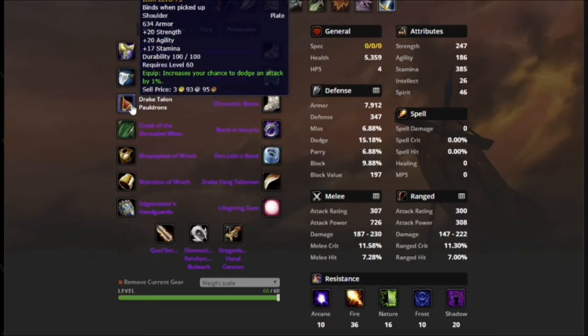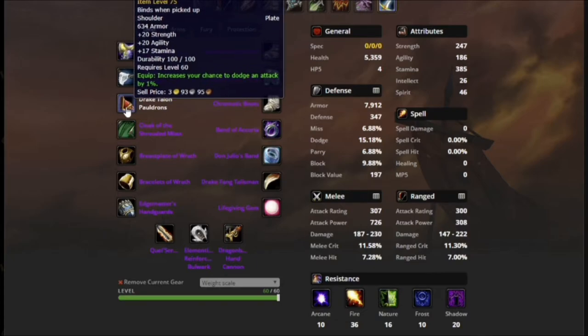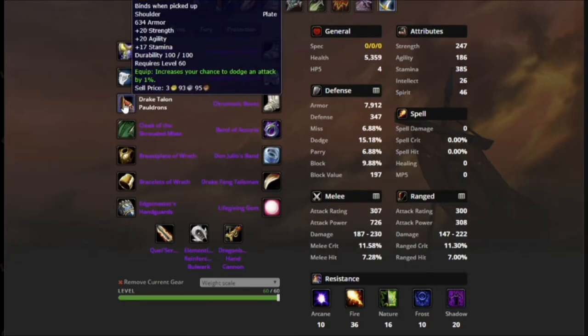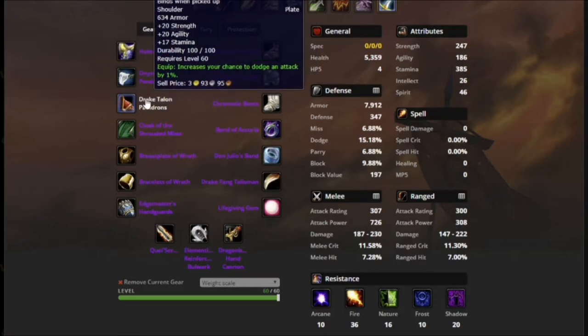For shoulders, these drop off the third boss in BWL. Strength, agility, stamina — perfect Fury Prot stats. 1% dodge, beautiful piece. Definitely want these. Not super coveted — they do in theory get replaced by the tier 2.5 shoulders because those have hit on them. But with the build that I've set up, I shouldn't need any more hit going into AQ40. So all the tier 2.5 should be going to our DPS warriors before me. I'll get the shoulders somewhere in there based on need for hit rating — that's just another concession we're making.